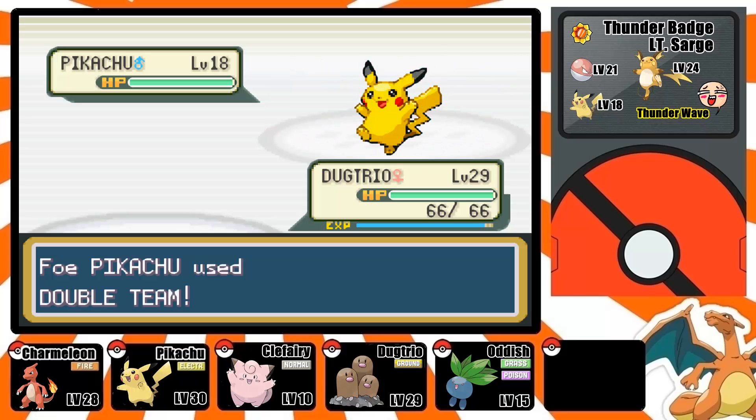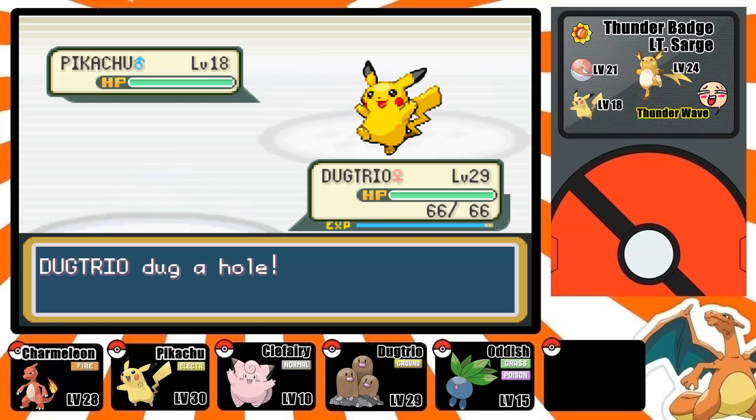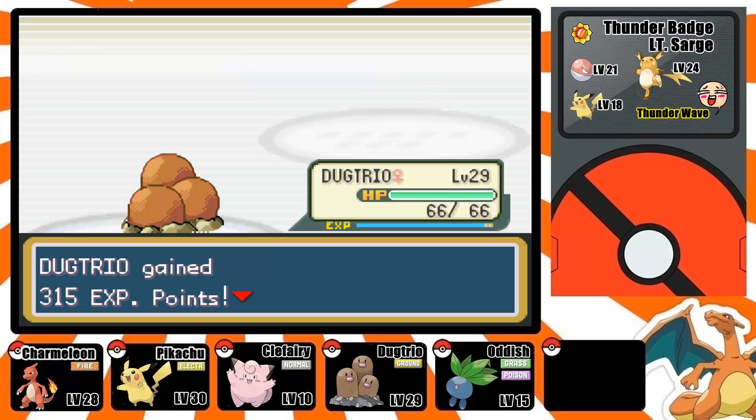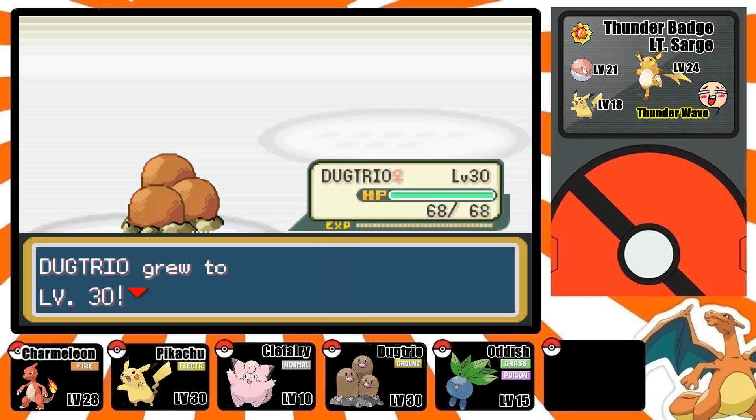Dugtrio has pretty decent defense, but its HP stat is really low. My accuracy is suffering and Pikachu is using Double Team a lot, which makes it really hard to hit. He got unlucky and I was able to land Dig — most of these are going to be one-hit KOs because it's just a really strong move. Dugtrio has tons of speed, decent attack and special stats, but its regular defense is a bit bad.